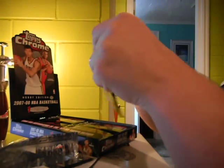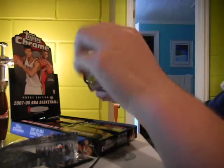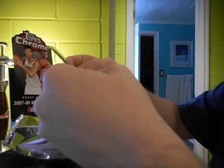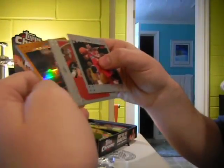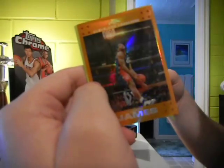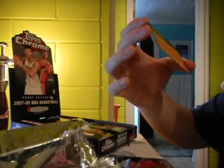Let's get that Durant Super Refractor. Orange Refractor — Cory McGetty, Manny Ginobili. LeBron James Orange Refractor — I can live with that, it's very nice. And a Jeff Green rookie card on the back. LeBron is numbered 94 out of 199. That's a nice card, I'm in love with that.